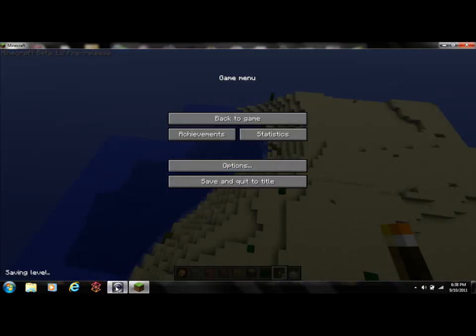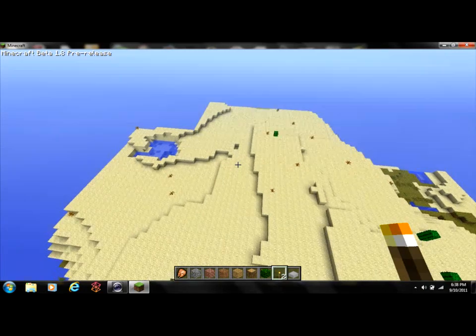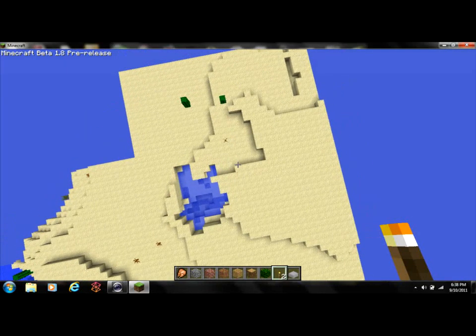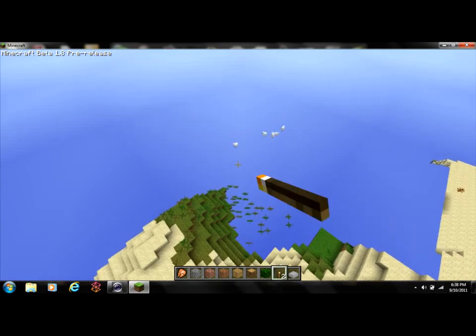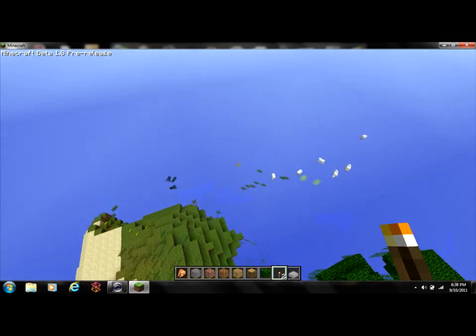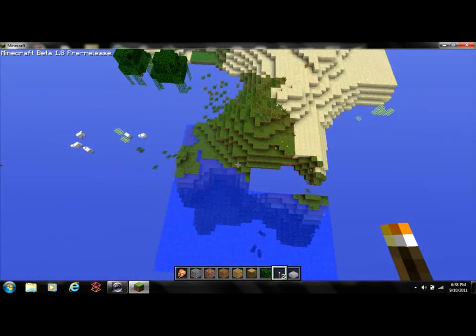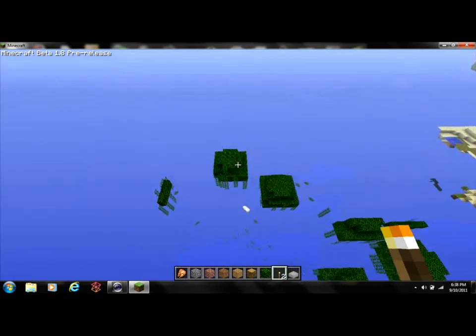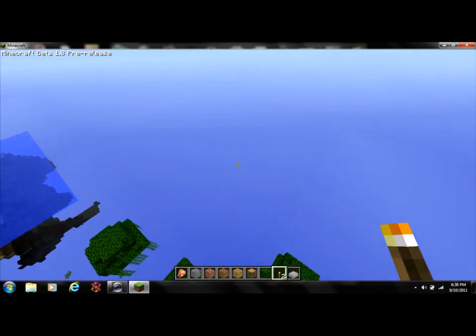So basically you can create a new world. You can use survival - like search and resource, crafting, gain levels, health and hunger - or you can do creative. There's more world options like generate structures, basically like villages, dungeons, abandoned mines, all that cool stuff that is new. I'm going to keep it on. And if you type in a seed it stays on normal. I'm going to do creative for this first video.